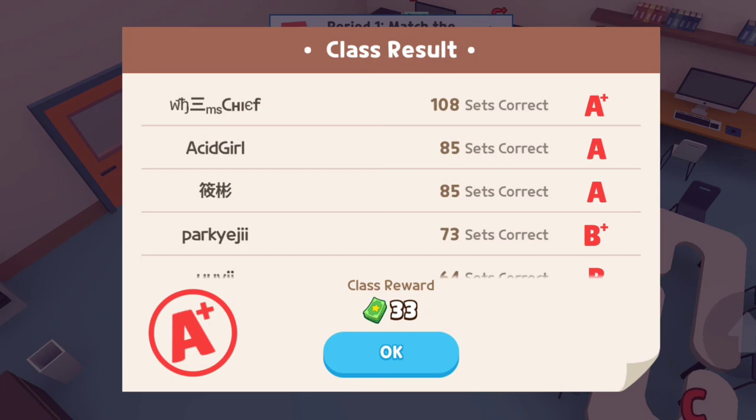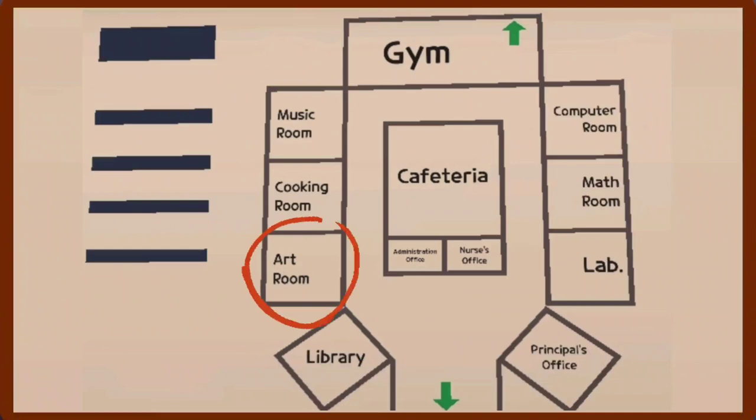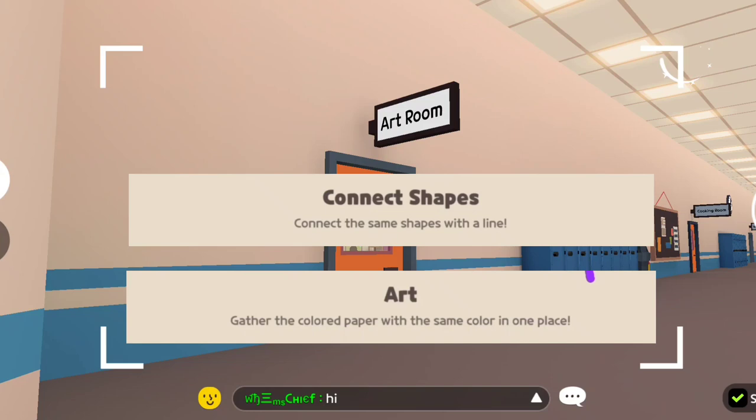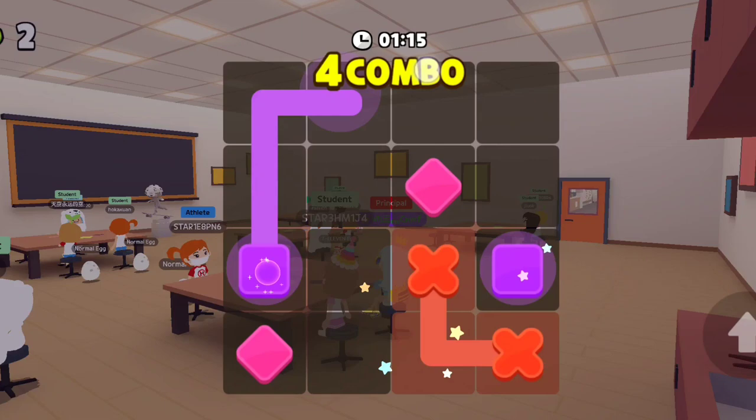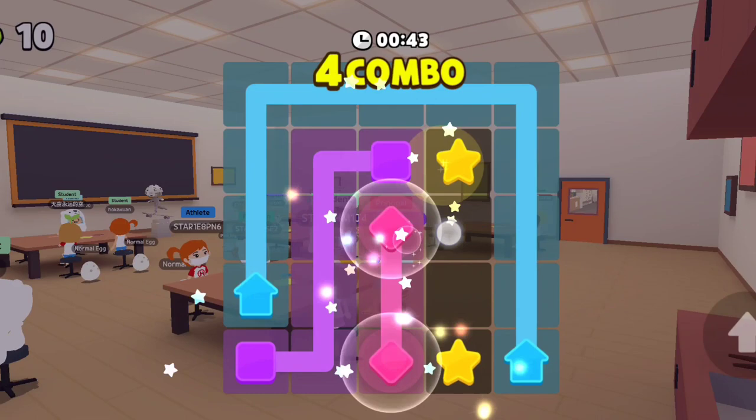On to our next location: the art room. In the art room you have two classes — connect shapes and art class. First class will be connect shapes. I have a hard time getting A+ in this class because I'm not fast enough and my screen doesn't swipe smoothly, so maybe you'll do better than me. You have to get at least 20 to get an A+ in this class.